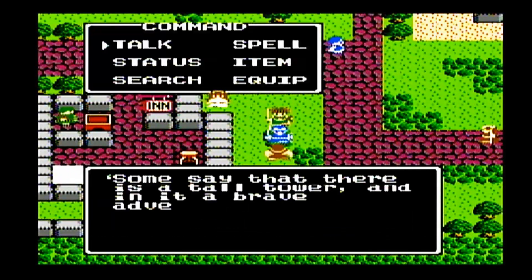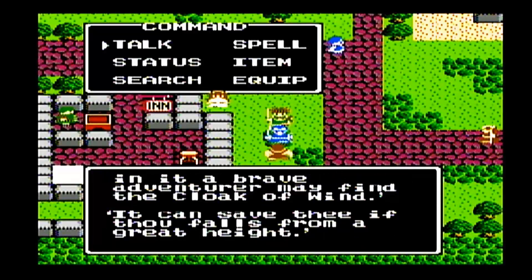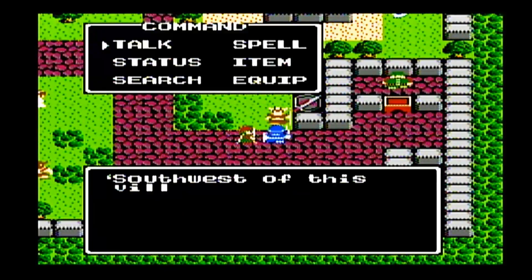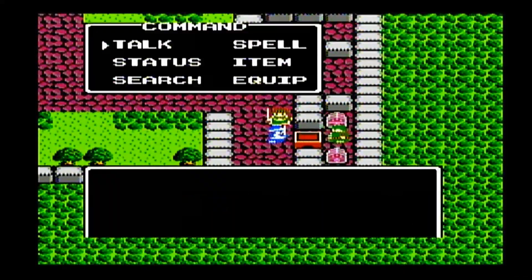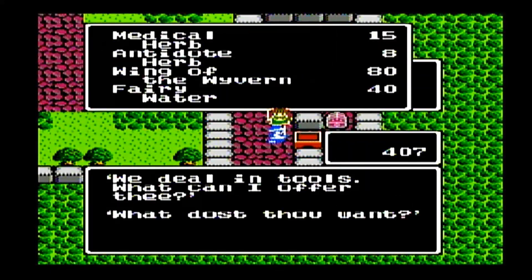Some say that there is a tall tower, and even a brave adventurer may find the Cloak of Wind — it could save you if you fall from a great height. I'll explain that Cloak a little bit later. Southwest of this village lies the Castle of Moonbrook. We probably want to buy another Wing of the Wyvern.